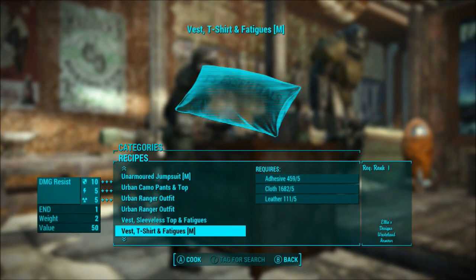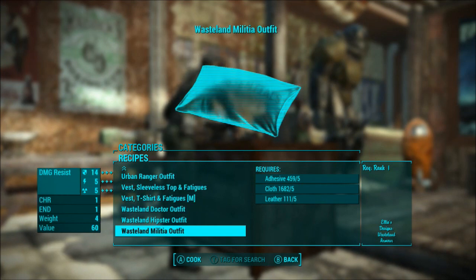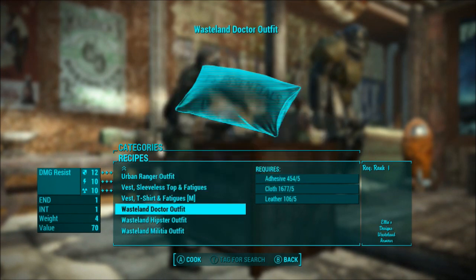This is the custom bench from Ellie's, and if you buy the schematics, you can craft all her gear right at your base.